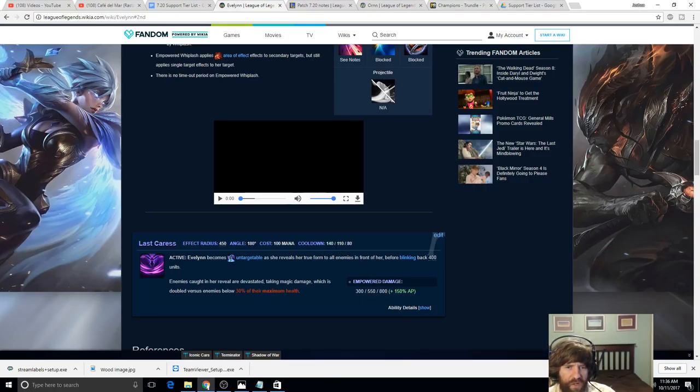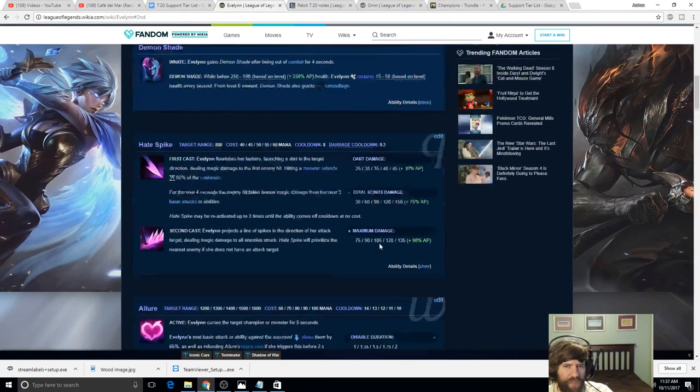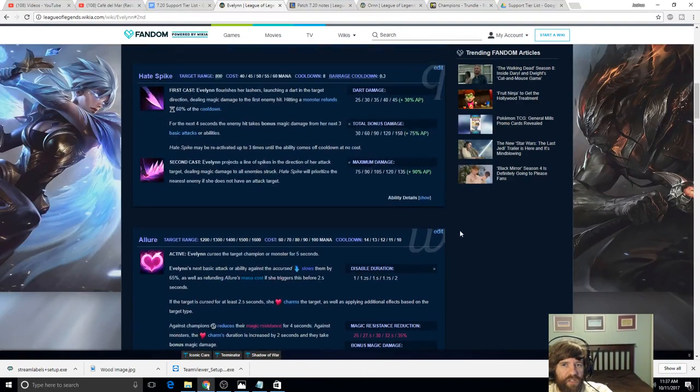This feels like it should be 120 seconds or less. It requires prep, has no CC, no gap closer, just a backward blink, and is very close range. It's too integral to her damage rotation to justify 140 seconds. Overall verdict: she does pretty good damage and she does have a delayed hard crowd control charm which will help ganks, but a lot depends on how big that Whiplash gap closer actually is.